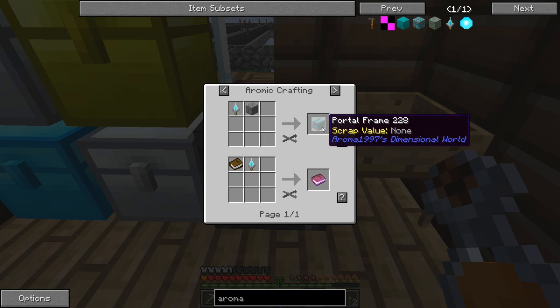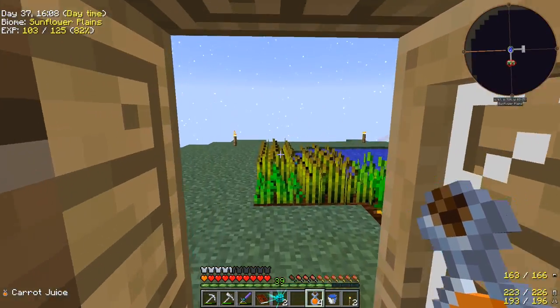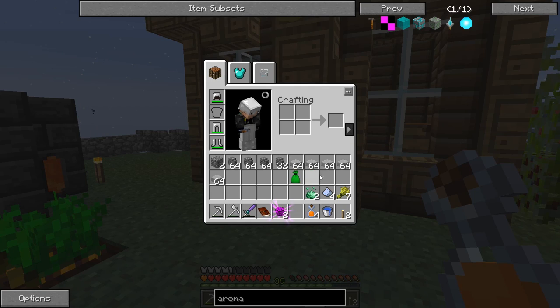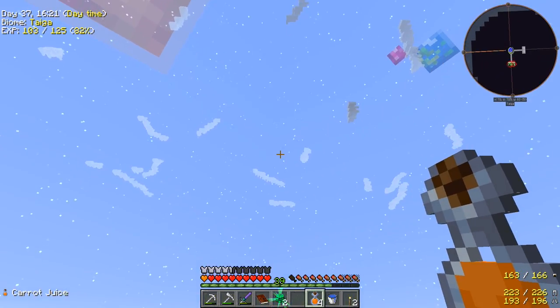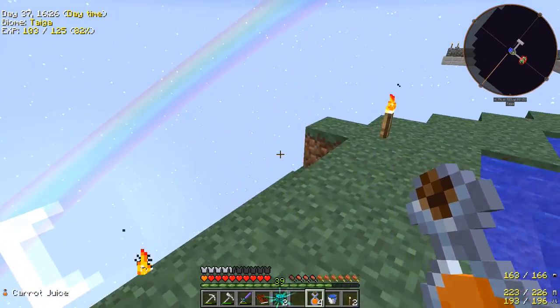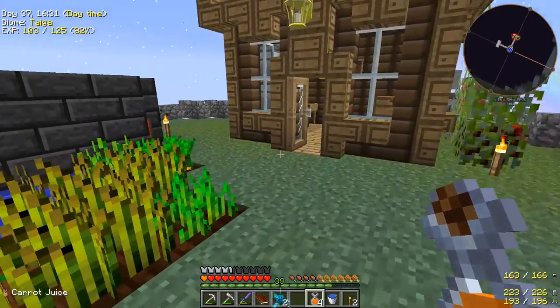Or we can make the portal frames — if we make those portal frames we'll be able to go to the Aroma1997 dimensional world. It's like a mining world, always daytime, like a flat world made for quarrying. If we go there we'd be able to collect all the resources, which would be pretty cool. We won't have to worry about the skyblock thing — we could essentially move there.